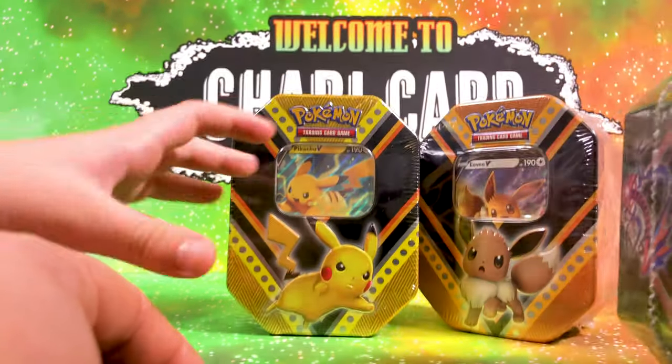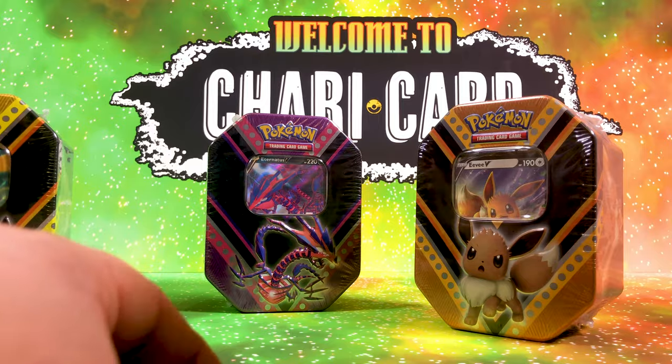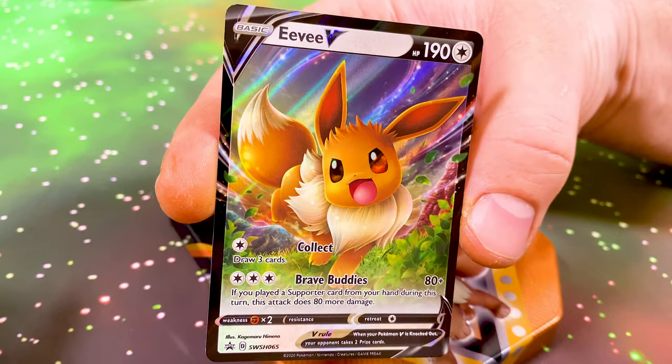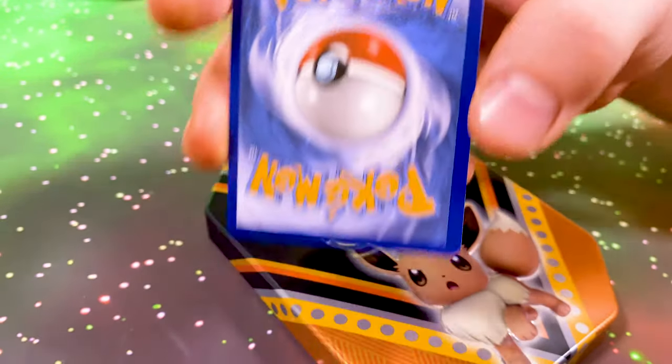Which one are you going to open up? Eevee. You're going to go for Eevee? Let me do one at a time — I want to open up Pikachu. You can have Eevee your side. We'll open up Pikachu after Eevee. So we're going to fast forward the opening. Here we go — as you can see, it's the bevelled effect on there. And here is the amazing Eevee promo card. These are pretty cool. Go card — well done to everyone who gets that. Remember everyone, just take one go card, please.